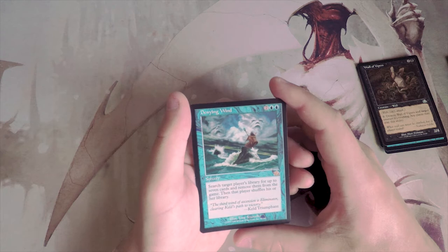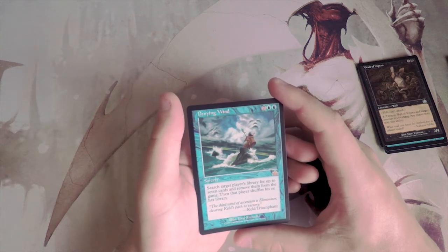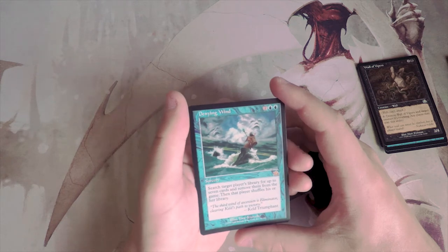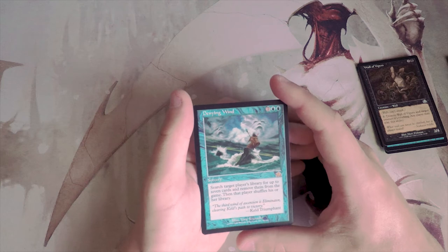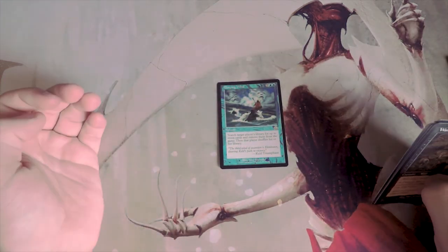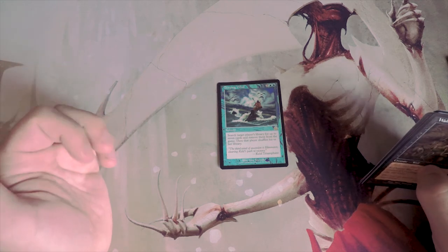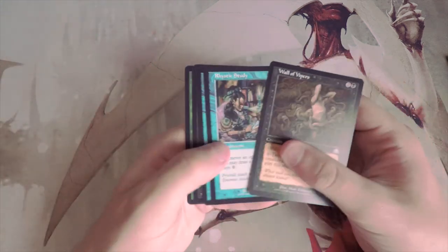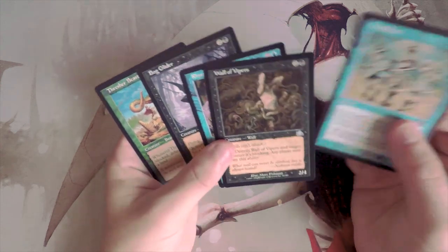Denying Wind costs seven and two blue for a sorcery — search target player's library for up to seven cards and remove them from the game. I don't like this card for limited. It's way too expensive and doesn't do anything immediate to affect the board when cast.